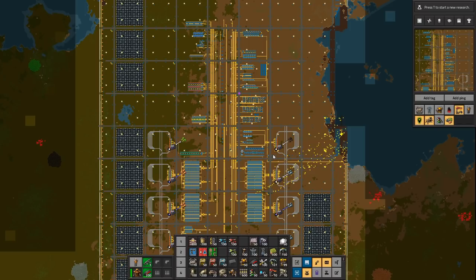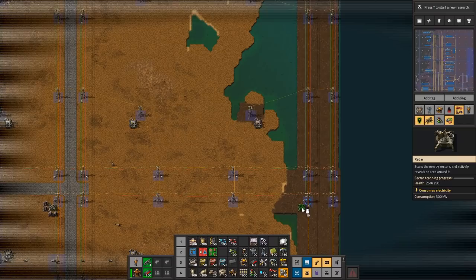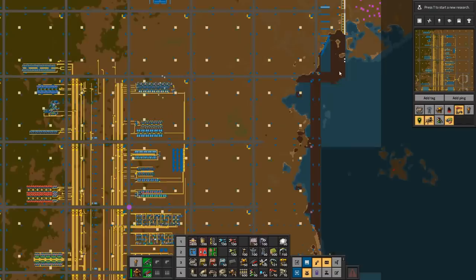So that means I need to — and this is what you guys call robot abuse, I just call it being effective — build these things here so we can actually see the area that we want to expand our completely irrelevant wall defenses to.